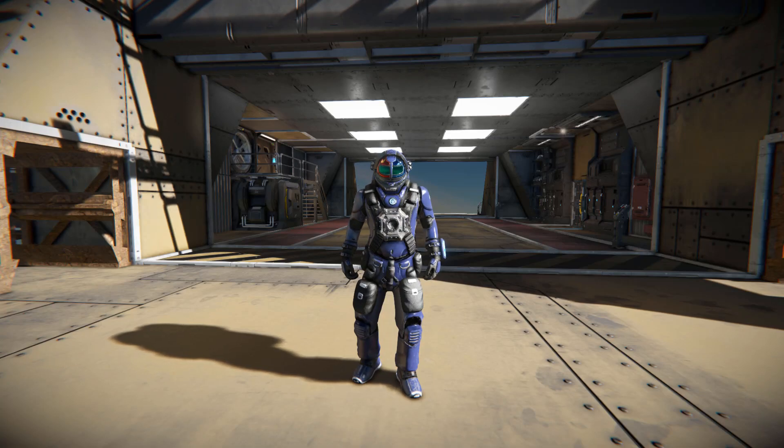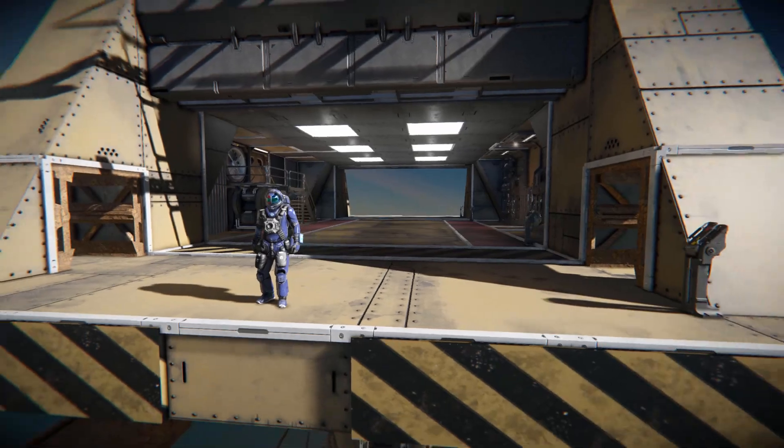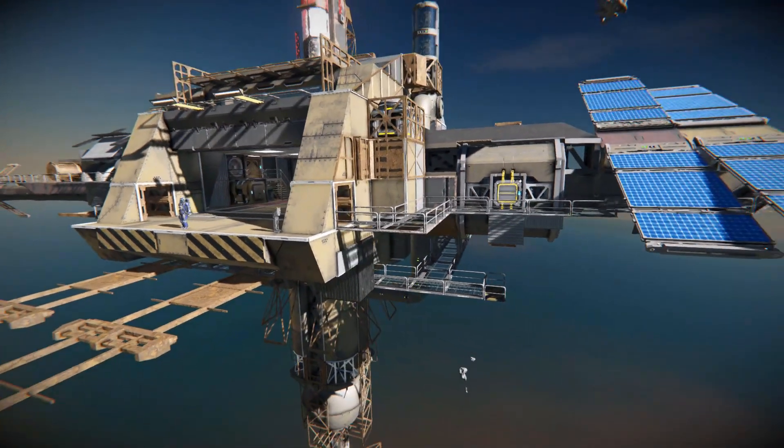Hello and welcome back to Space Engineers. In today's video we're looking at another large block station. This one is very unique with its overall design, and it's in dire need of some repair work and a new coat of paint. It's called the Rusty Habitat Station 01, which is this lovely thing that I'm currently standing on.